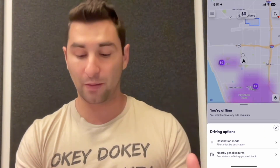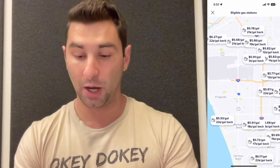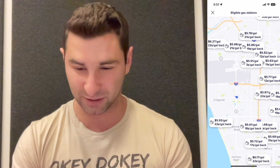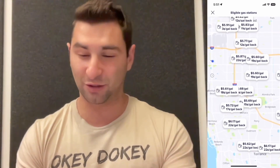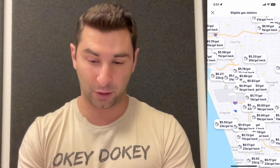Under preferences I can also see nearby gas discounts. Going down here I can see eligible gas stations in my area with pricing. Right now the cheapest I'm seeing is $5.61, though that's all the way down to Manhattan Beach. You have to zoom out and decide which is cheapest and worth the drive — saving a few cents per gallon to go 10 or 20 minutes is not worth it in my opinion. But up here I can see $5.33 in Windsor Hills with 20 cents a gallon cash back — pretty awesome.